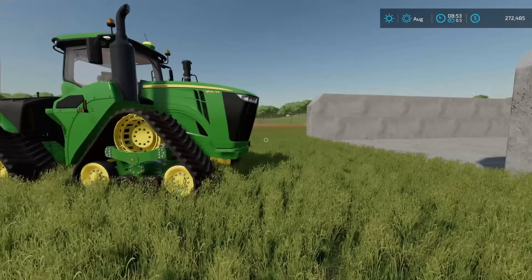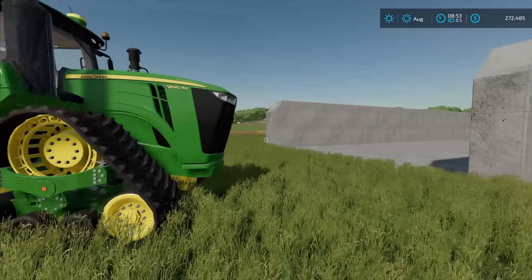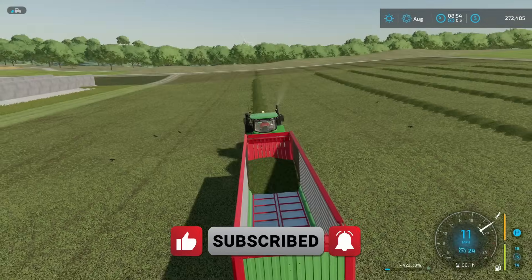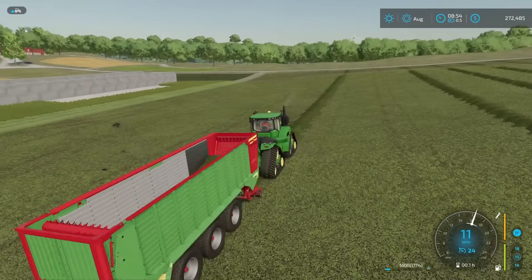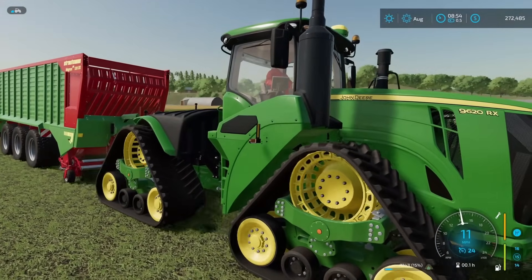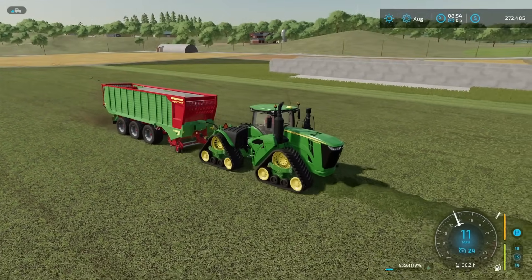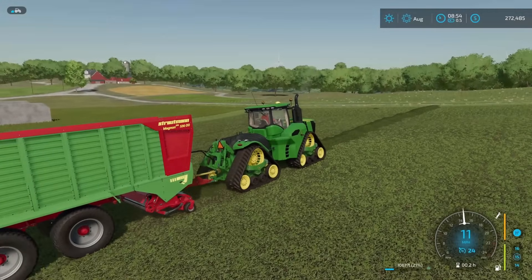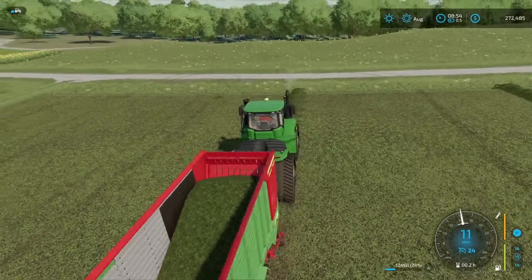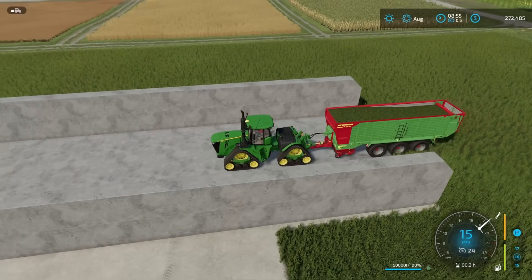First thing I need to do is pick up a full trailer full of grass. I'm using the John Deere 9620RX right now with the big O tracks because that's going to become important when I start compacting. And then for the forage wagon, I'm using the Strotman 530, so it should hold about 50,000 liters — and yes, it does. 50,000 liters of grass in here right now. So I'm going to go ahead and pull into the silo here and start dumping this.